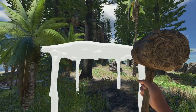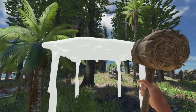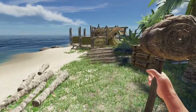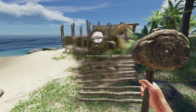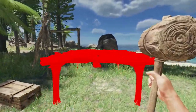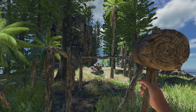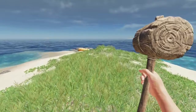First we'll get started with a foundation and I'm thinking this is going to be a good area here. A lot of times I'll build my base up a little bit elevated, so we'll do that here. I kind of like being able to store things underneath. So there's one foundation — I'll lay out a couple.